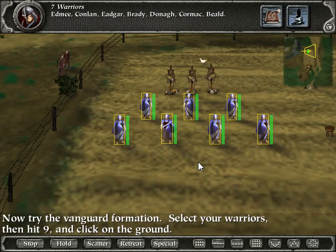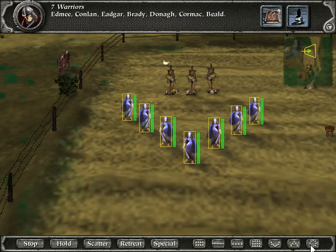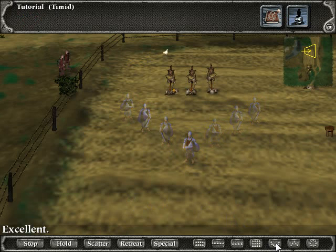Now try the vanguard formation. Select your warriors, then hit nine and click on the ground. Apparently that's the number nine. Excellent — I won't argue with that.